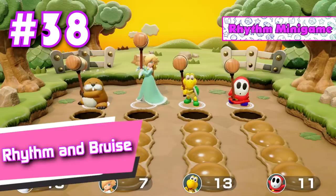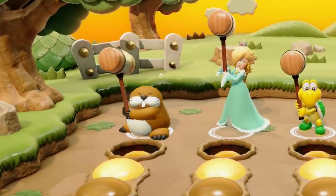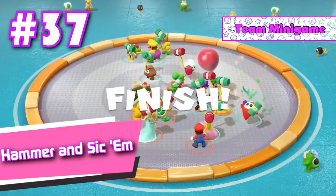Number 38: Rhythm and Bruise. Monty Mole knows what he's doing — he's condoning violence to his own kind. You're on the same level of scum that Mario is now, Monty Mole. How does that make you feel? Number 37: Hammer and Sickum. Fun mini game even though it's extremely short.